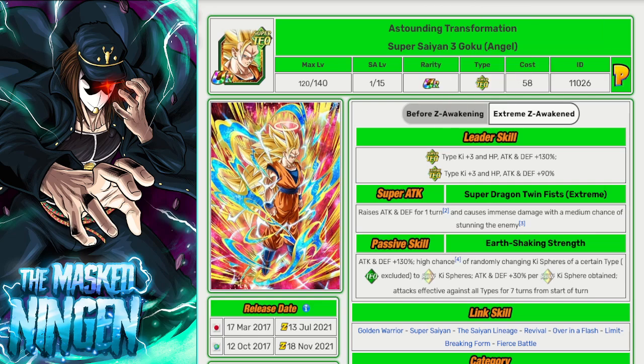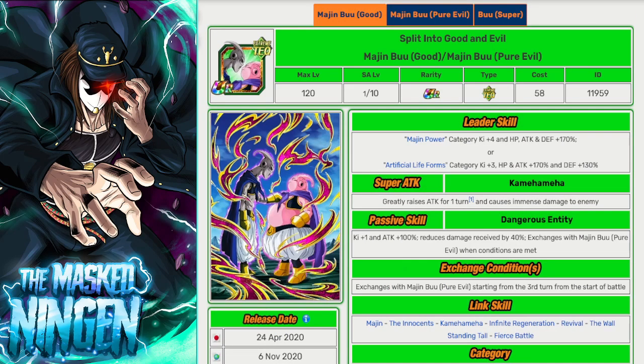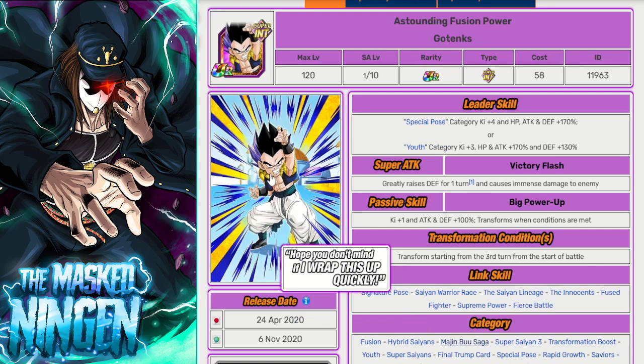So: new Gotenks fusing from Goten and Trunks, and then Super Saiyan 3 Goku as the side banner unit. Moving into the EZAs, we obviously want to look at the big ticket ones. We had the Vegito and Rosé one last year — I think a crazy good one. Maybe it's a little too early, I know they're about three years old, but imagine they EZA'd the Int Gotenks and the Tech Buu as part of this celebration.